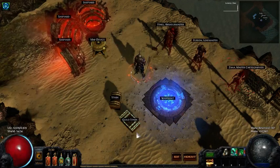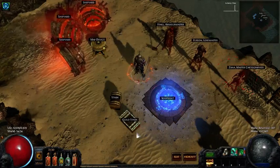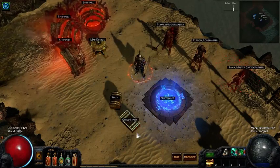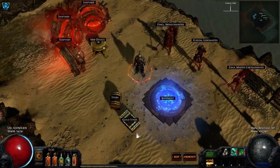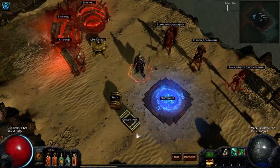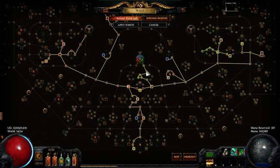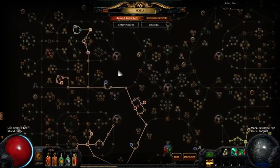Hello everyone, Kung here. I wanted to make a video where I address two things. One, I want to talk about my passive tree that I have on my character, and the second thing I want to do is talk about gearing choices. The first thing I have pulled up here is the passive tree for my max block Blade Vortex character.